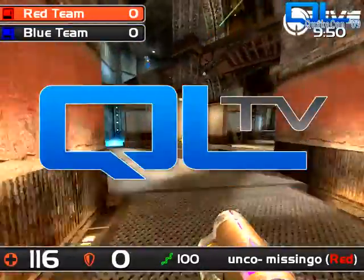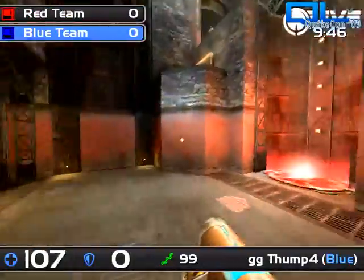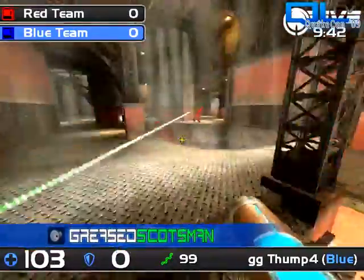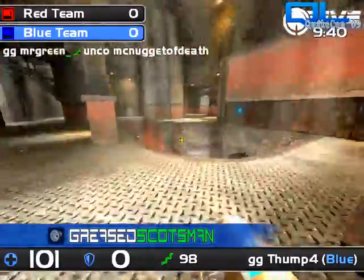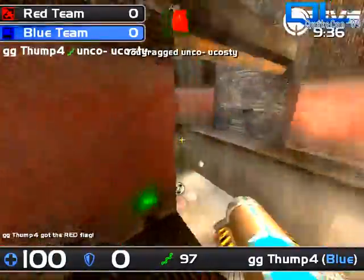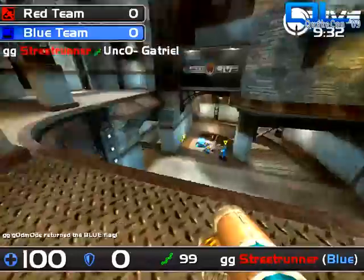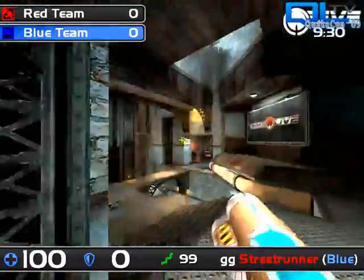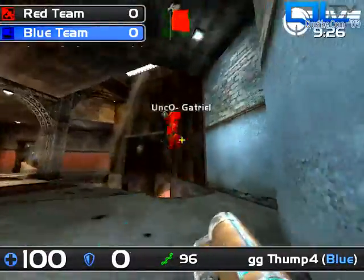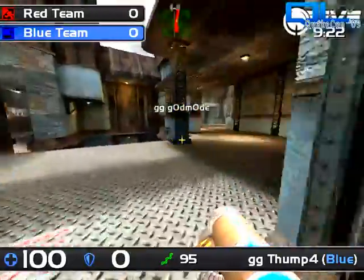We've gone live and it's going to be instagib — only 10 minutes long per round, a maximum of five caps instead of the normal eight. We have the first touch on the flag; thump grabs it and he is on the way. Of course with instagib, it's going to be very very fast action here. There's no armor to grab, there are no weapons to control — it's all about can I shoot better.